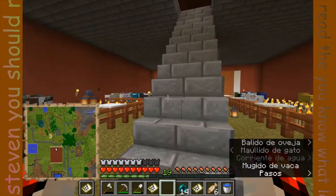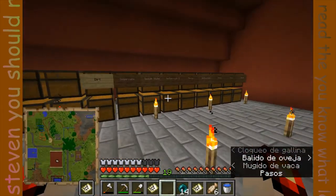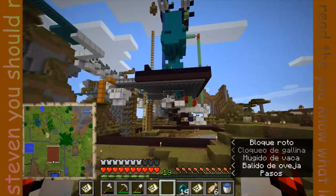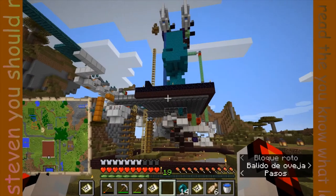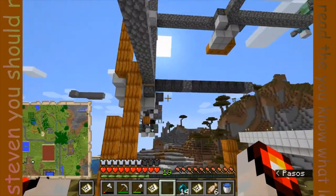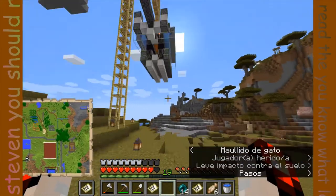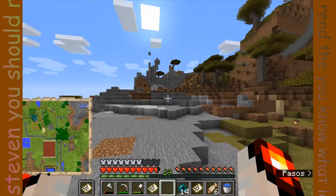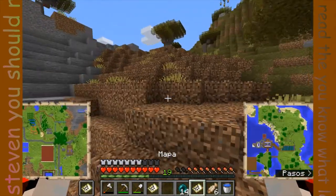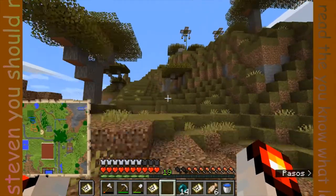Here's our barn — we have a bunch of animals here. And here's our bulk storage v1. Here's our tree farm — it produces a lot of warped logs and shroom lights that we sell. And here I think is an attempted cobble or basalt farm. And back here we have a memorial for some parrots that died in cactus.